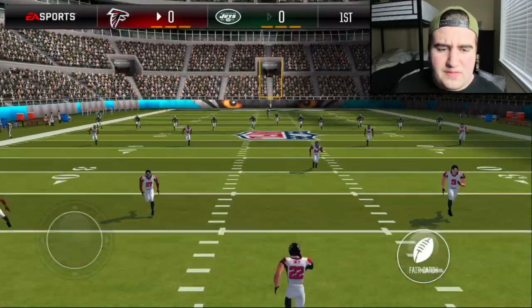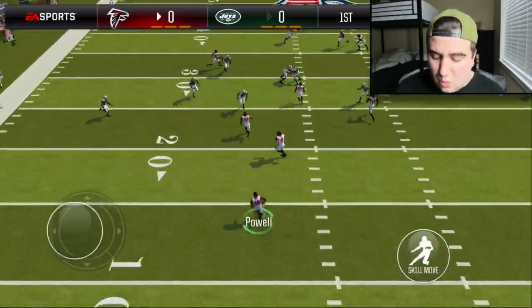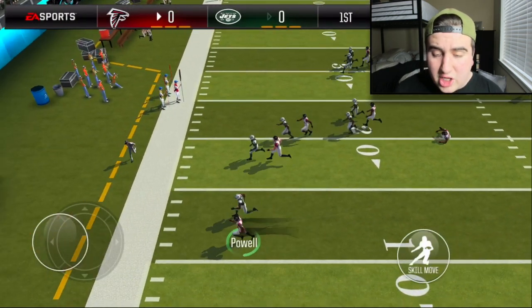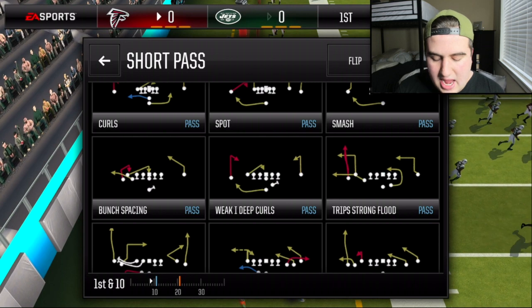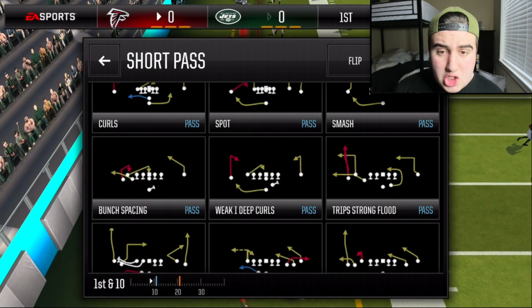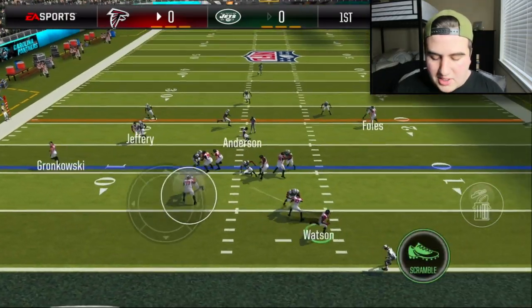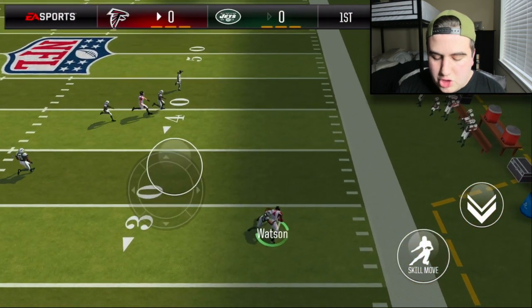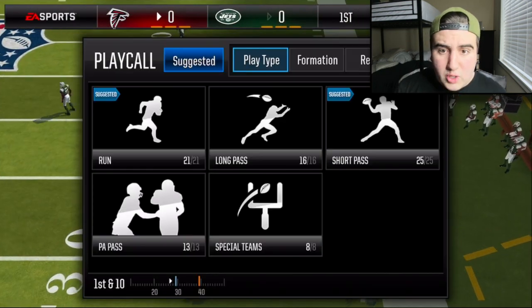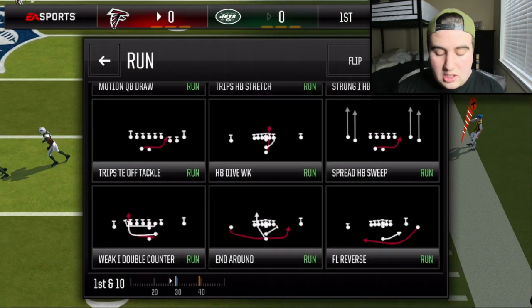We're playing against the New York Jets — I think we're the Falcons — and we're gonna receive. I want to see what Deshaun Watson can do. We're going short pass, going bunch spacing, and we're going to see what we can do when scrambling with 118 speed Deshaun Watson. We get to the outside and get a quick little juke from Watson — I juked a bit early there, so definitely can't have that going on again.